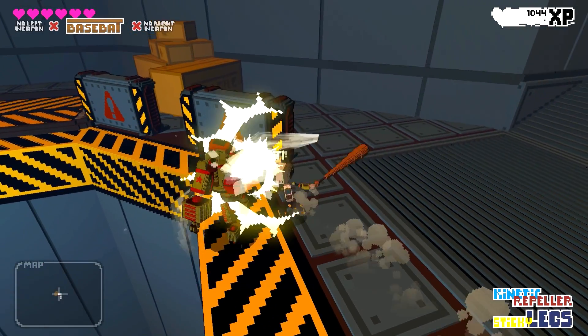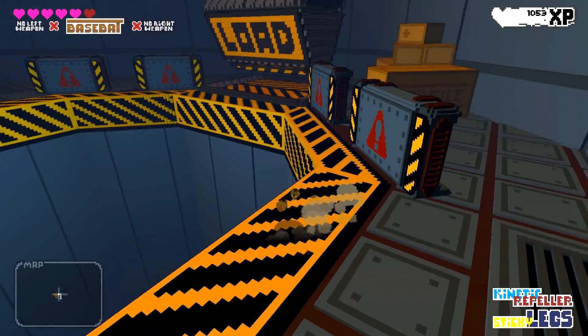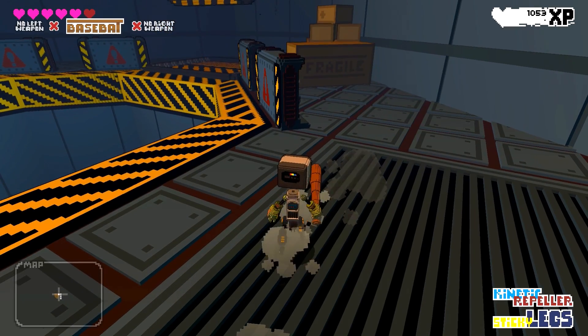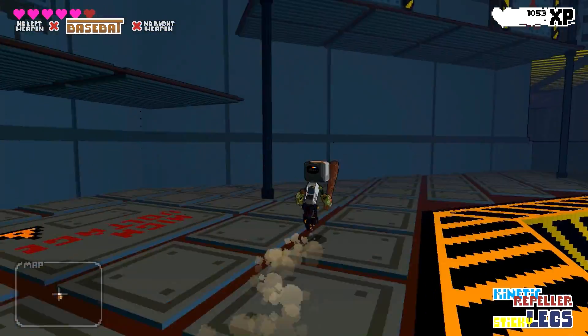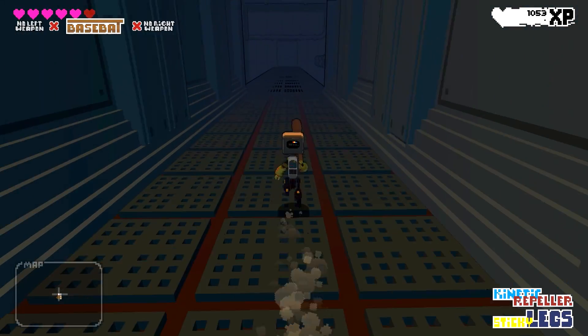Some enemies are really tricky to defeat. You bash the X button to do basic attacks and the Y button does a heavier attack. Now if we had different weapons, we'd be able to — with the left and right trigger — change to them on the fly, to be able to change up gameplay mode, or say if one of them has an element that's better than the other.